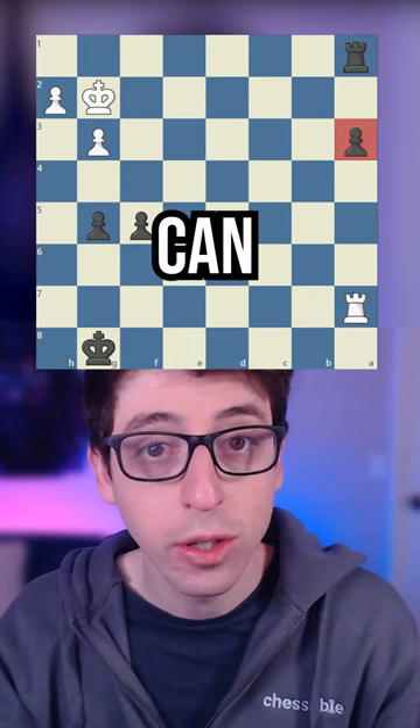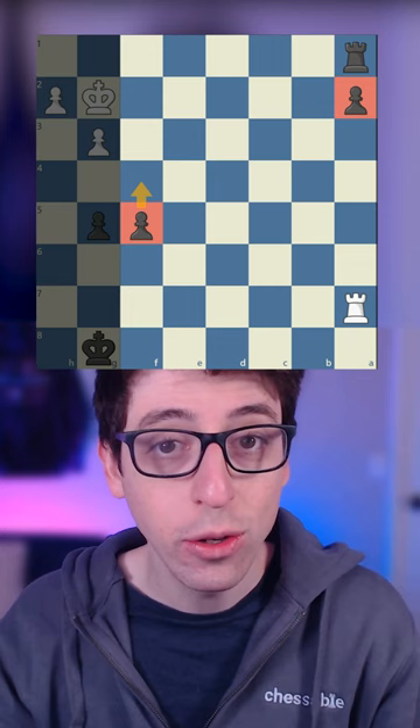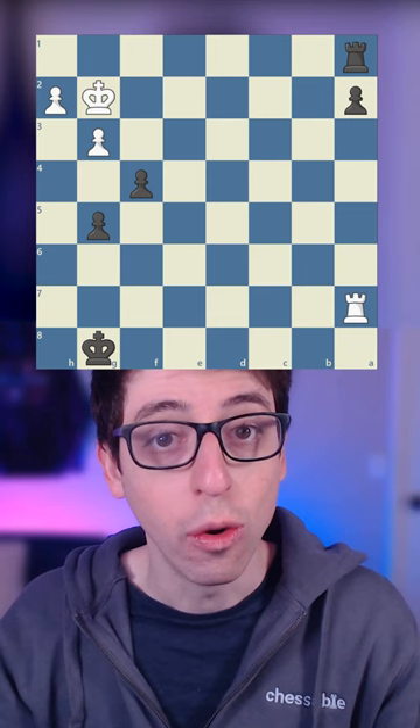There are situations where you can win very easily by advancing your pawn all the way to the second rank. The key rule to remember is that if you can make a passed pawn on the F file or closer, you can win the game without even using your king at all. All you need to do is make a second passed pawn, run that pawn to the third rank — let's say the F3 square — and this is where you win the game.